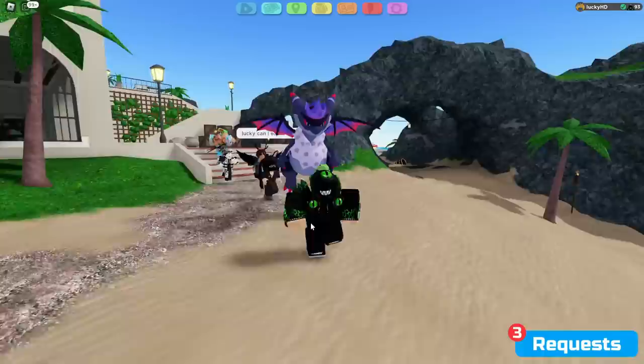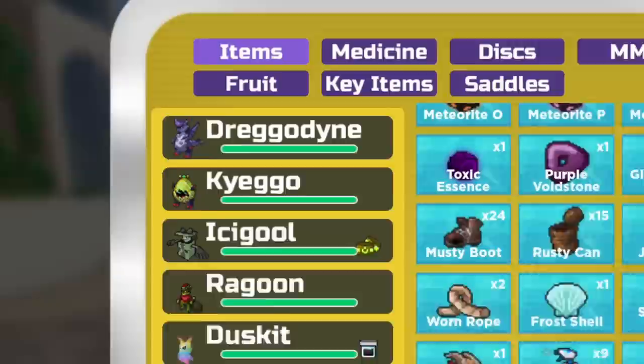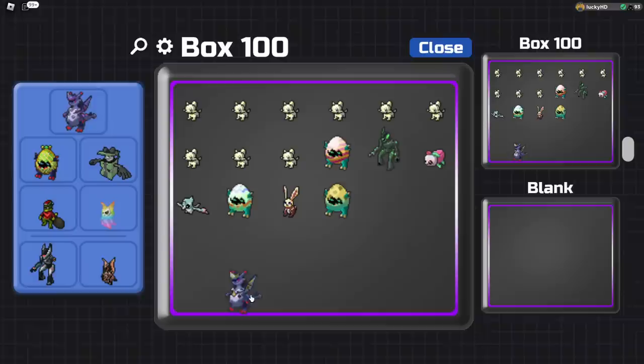I have seen a lot of people out on Twitter asking what is this new radiant egg and what does it even work on. If you go down here and click on it, it says use. First of all, let's try it on a regular lumion. Our ragoon doesn't have any effect, we'll try it on our dusket — no effect — and our protagon — no effect. Everybody has been saying that it works on dragodyne, but can it actually work on its pre-evolution, Kayego? It seems that you cannot put the radiant egg on a Kayego, unfortunately, so the only thing left to do is use it on our dragodyne.